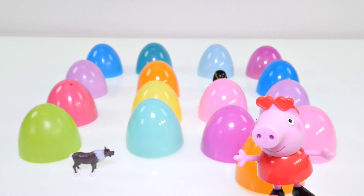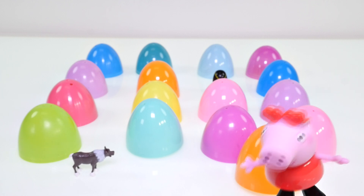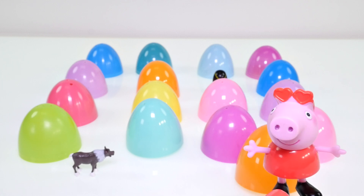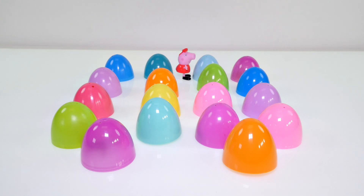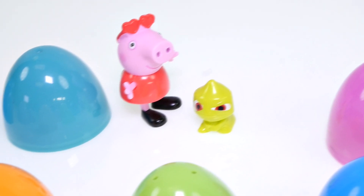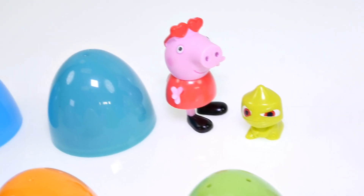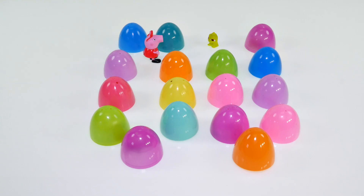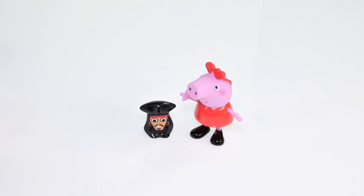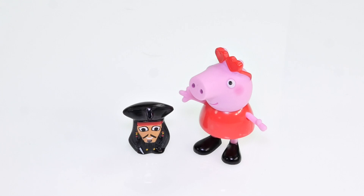It's my turn now. Before we put the eggshells back on these toys, try to remember where they are so that you can help George and I find matches at home. Do you know who I found? This little guy's name is Pascal — he is the pet of Rapunzel. Isn't he cute? Time for me to pick another egg. Look what I've uncovered — it's a pirate! So underneath the pink egg is a pirate, and underneath the light blue egg is Pascal, Rapunzel's friend.